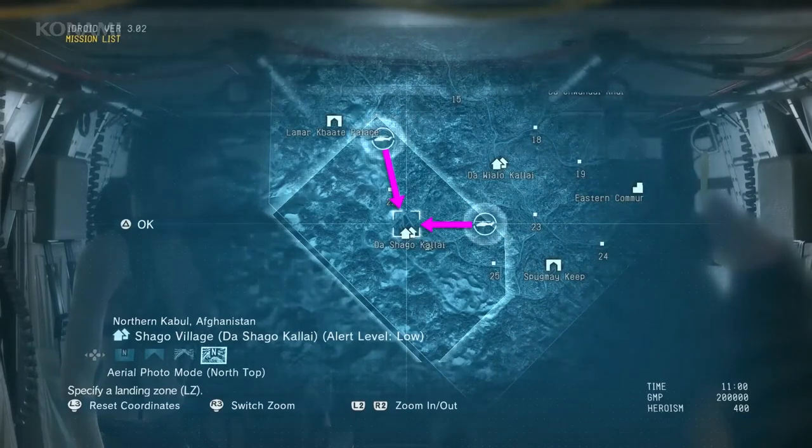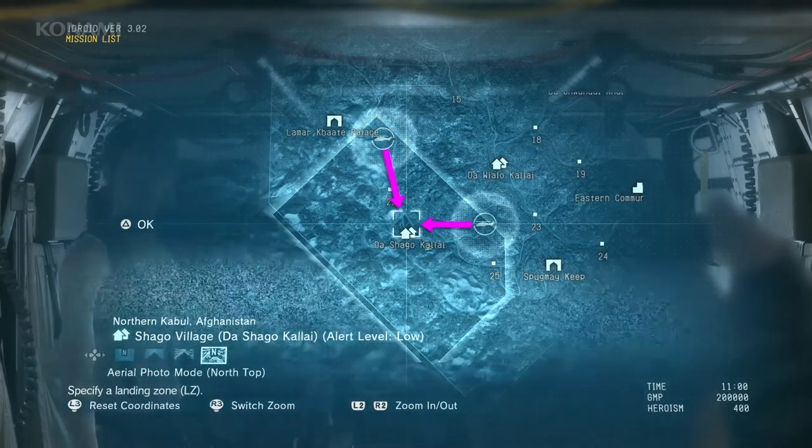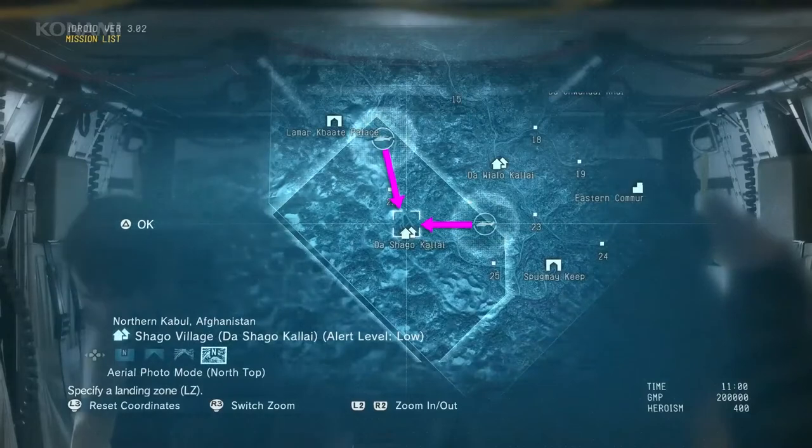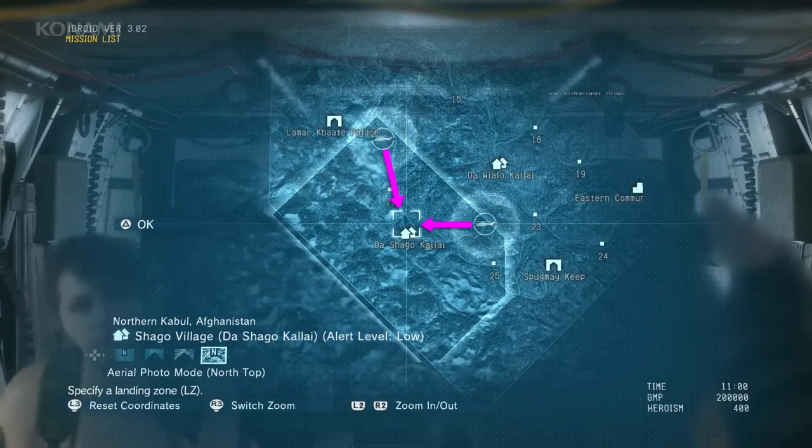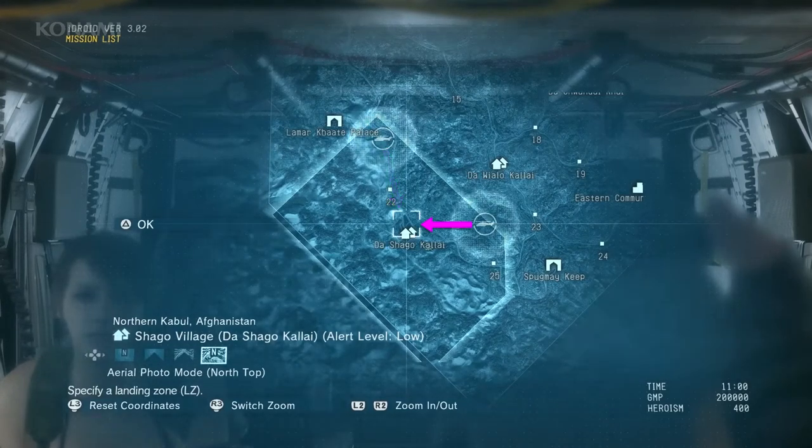Approaching from the north was farther but had fewer enemies. Coming in from the east is closer and more direct, but it's more patrolled and has more obstacles, which will make things a little bit more difficult. Since this will be more difficult than before, we'll enlist Quiet's help and infiltrate as a two-man fireteam.